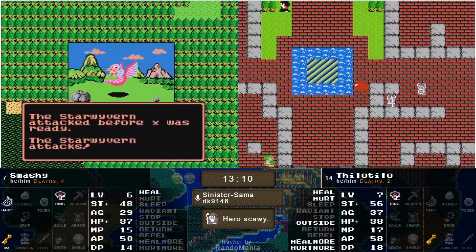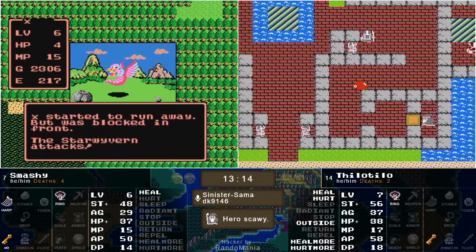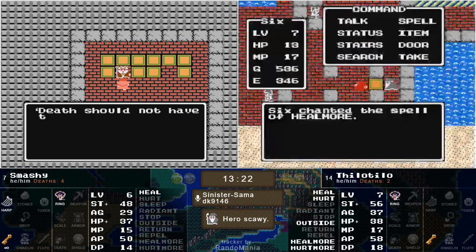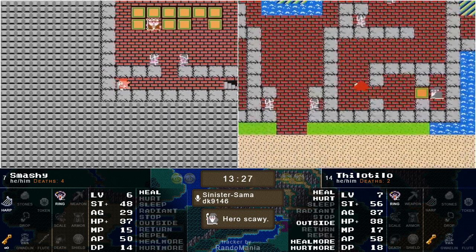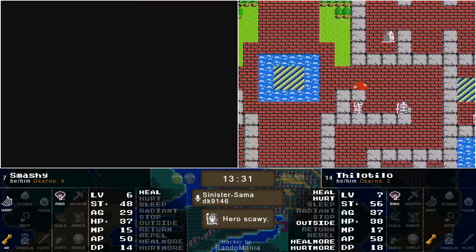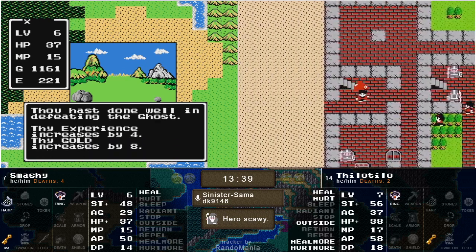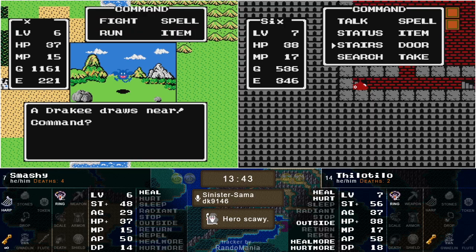We'll see how long Smashy tries to push out with gold, trying to get armor and weapons versus sitting down and getting this grind. Because as we can see, 7 is absolutely the go level. Tilo's going to have a lot of fun out here blowing things up. He only gets three shots in the canister, so he has to make those shots count. He needs to find some pretty big targets.